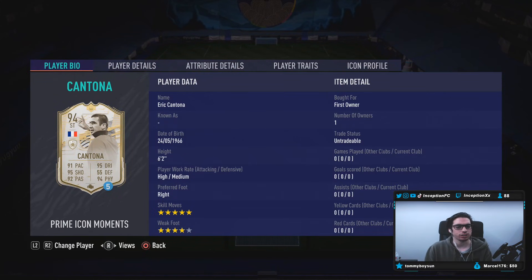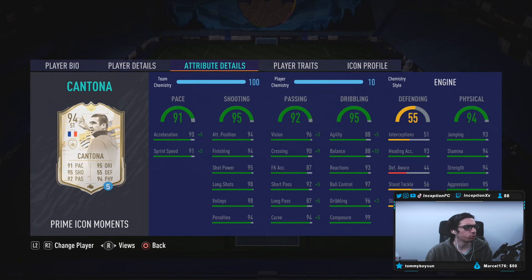You can use him as a striker or as a CAM. It's a card that you want to mostly use through the middle for sure in those main positions. You can use him on the sides, but I wouldn't suggest it personally. With his shooting, the base card stats are set up really, really nicely at 94, 94, 95, 98 for long shots, 98 for volleys, at 99 composure. Base card stats for passing are also set up really nicely. With the engine chemistry style we will be boosting it, so his passing should essentially be perfect.